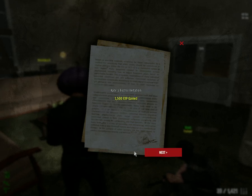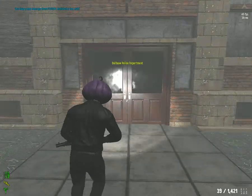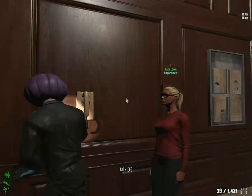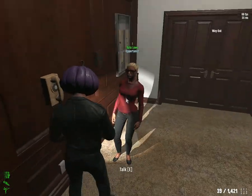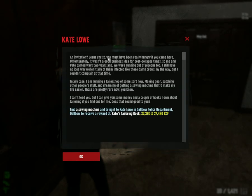At Double PD we will find an NPC by the name of Kit, if I'm not mistaken. There's an entrance here — a new NPC will turn up once you have the invitation. We need to talk to the NPC, mention we got the invitation, and they tell us to find a sewing machine.